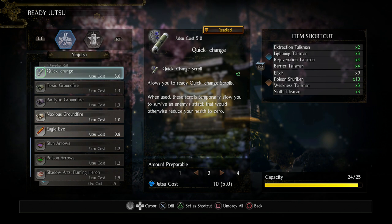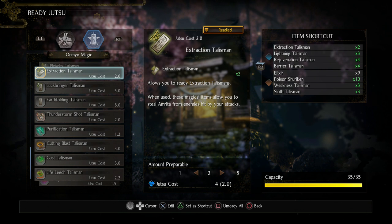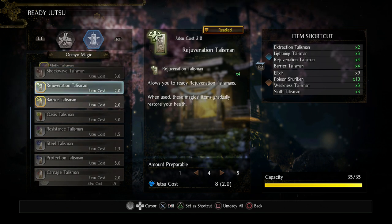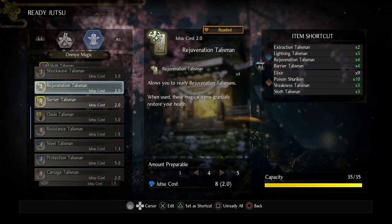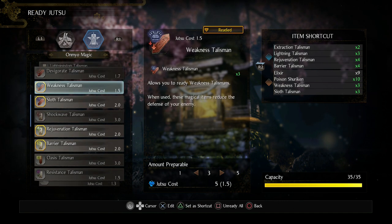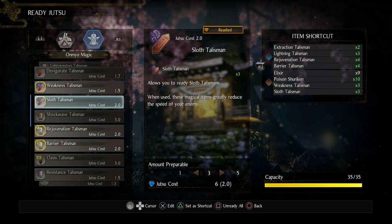For magic, Extraction Talisman is pretty much the best buff in the game since it helps apply all your Amrita Absorption effects, Life Recovery, and the Tenacity buff — every build should use it. My other big buffs are Barrier, which adds ki recovery speed and auto-dispels yokai realms, and Rejuvenation to help me stay alive. I also have Weakness and Sloth — if you don't like Sloth because it feels cheap, just replace it with Luck Bringer.